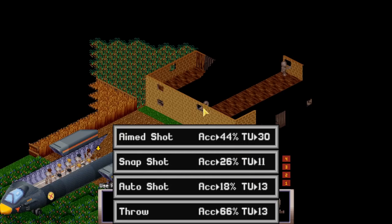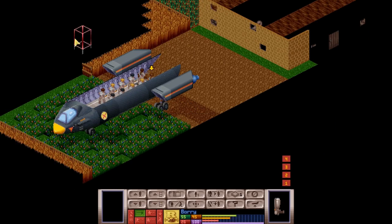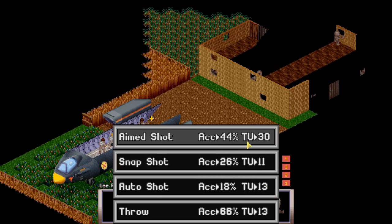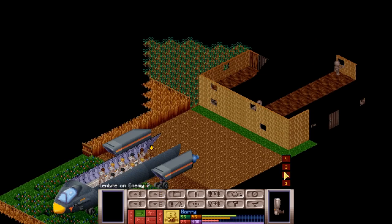We may want to use an aim shot on this alien here and then see about taking care of those two. This is not a desirable first mission — ideally the aliens would be scattered about and you'd go looking for them, but they all appear to be in this building waiting for us. We have a 44% chance of hitting, or we could have three 18% chances. We are going to select the aim shot and click here. The reticule for firing has changed from red to yellow. Good luck, Barry.